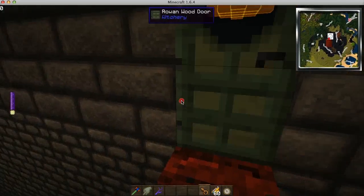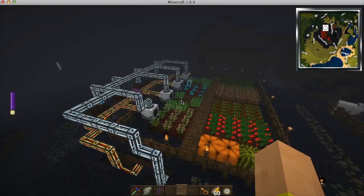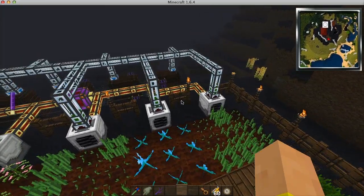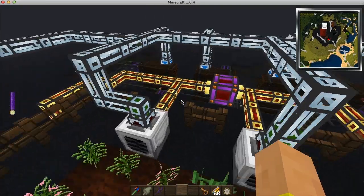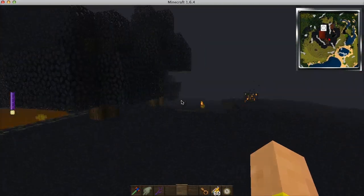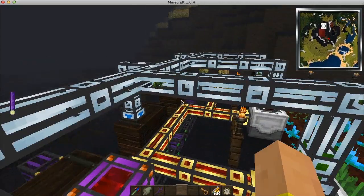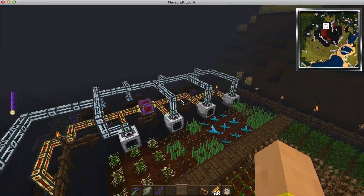Also what I want to show you - I have made a half-automated farm, which is pretty cool because I've been working on this for a while. I use these item ducts instead of the pipes because for some reason they wouldn't reach all the way to my tower, which is a bummer, but it still works. As you can see, you can see some of the items being transported, which is pretty cool.